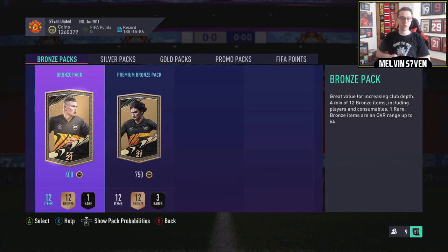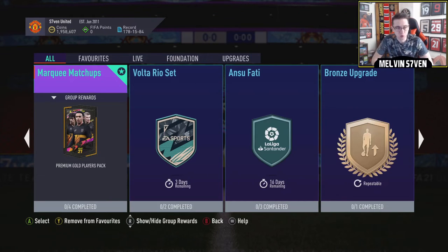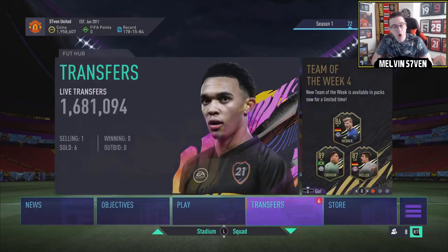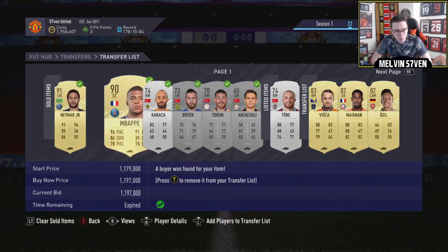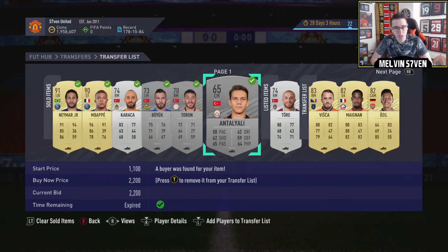We have completed Marquee Matchups, just before the Rule Breakers promo goes into packs. Unlike what I usually do, I am actually being meticulous this time - not just bunging in anything just because it's in my squad. I've went out and bought players. I've also sold Neymar and Mbappe purely because they're phenomenal players but I want coins to invest. I want to be making millions this year, doing the trading side of it as well as objectives.